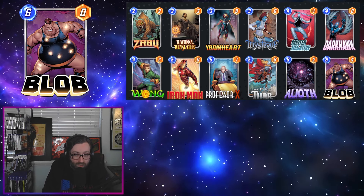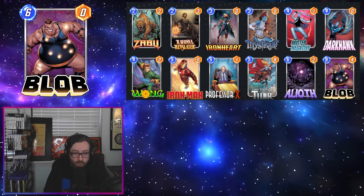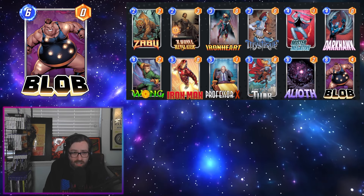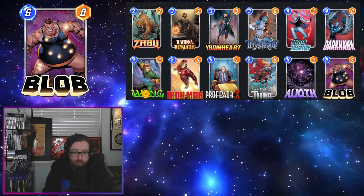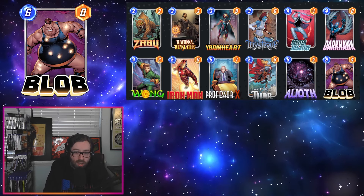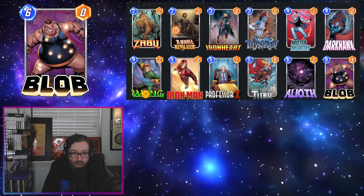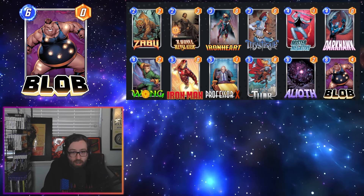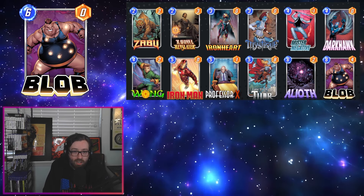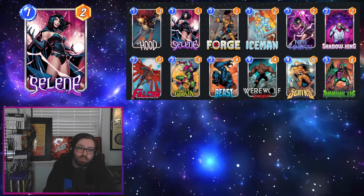Even if he only eats a flipped Iron Man, a flipped Professor X, or Dark Hawk, he's still a pretty big body for zero cost post-negative. It's worth trying out for the fun factor. We're also running Professor X as he's another card that got boosted in Negative the last time he got balance changed. It's a pretty standard Negative list with Wong and Ironheart to spread out power across the board. You could consider the Zola-Panther combo or the Professor X-Alioth route, or put in Black Panther and Zola if you want bigger stuff for Blob to eat.